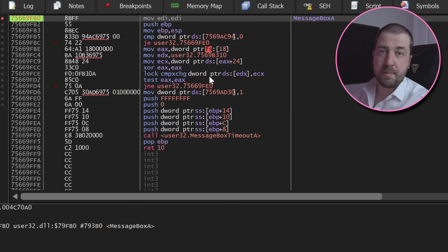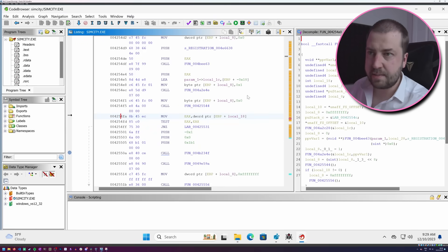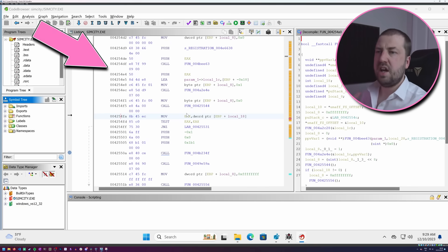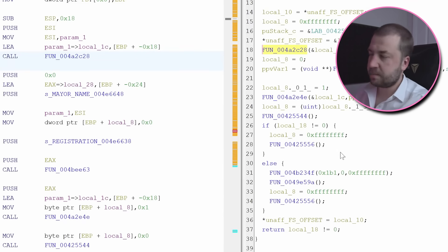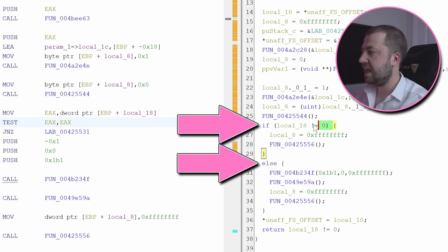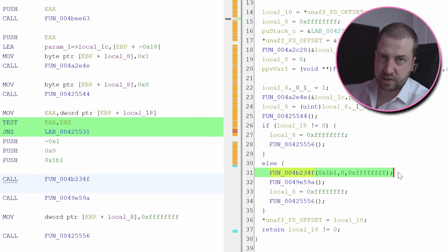I've set a breakpoint on the function MessageBox, which means the program will pause when a message box is about to be created. So we've broken on the MessageBox create. I've taken the address of the function which creates the message box and opened it up in Ghidra, which is a decompiler and disassembler. It shows me the assembly of the program, and a heuristic approximation of C code that represents that assembly. I've traced this back up the call stack, and we've arrived at an if-else statement — basically, if local18 is zero, then the MessageBox is created.